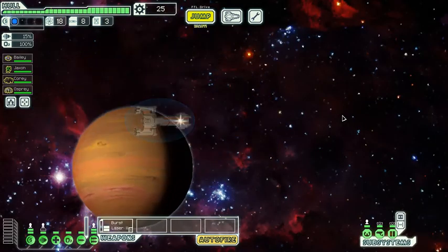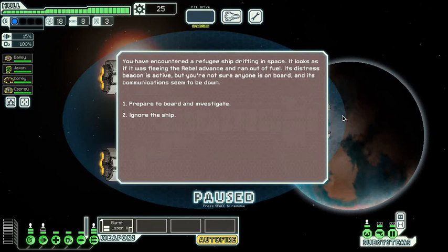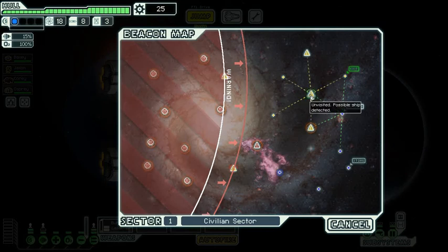Let's head to this distress beacon and see what the people here want. You have encountered a refugee ship drifting in space — it looks as if it was fleeing the rebel advance and ran out of fuel. Its distress beacon is active but you're not sure if anyone is on board and its communications seem to be down. Prepare to board and investigate. The ship is completely abandoned — there is no crew or cargo. Mystified, you leave the ghost ship and continue on. I didn't even get to loot it — that's no fair.